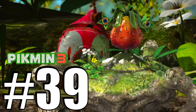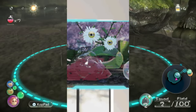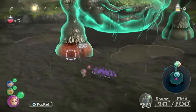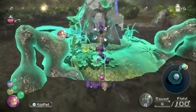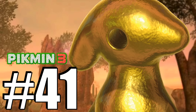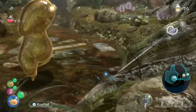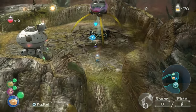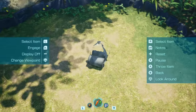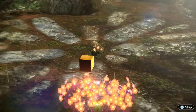Number 39, the Quaggled Mireclops from the Garden of Hope — one of the most unique and largest bosses in Pikmin, and a boss I loved. For the same reasons as the Armored Maudad, this boss did not return. Number 40, the Mysterious Lifeform, and Number 41, the Plasm Wraith — the two stages of the final boss at the Formidable Oak. It just wouldn't work to have this boss anywhere else. It's too weird, too lore-based, too unique. Thankfully, just like the Titan Dweevil, Pikmin 4 and Pikmin 3 do not share the same final boss.